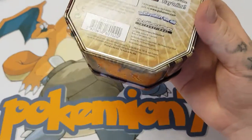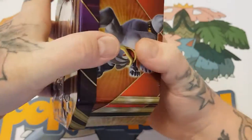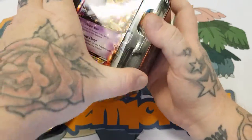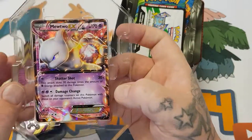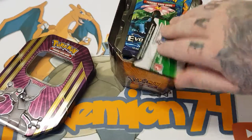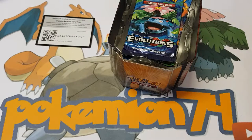Now in these tins you get four booster packs and one promo card, which is obviously the Mewtwo in this one. So there's the Mewtwo — I have one code card as always. I'm not going to take the Mewtwo card out; I'm going to leave it in there just so you guys can see. Here's your code card for the tin — Triple Power Tin.